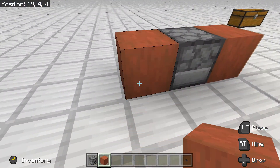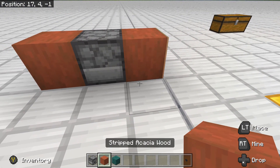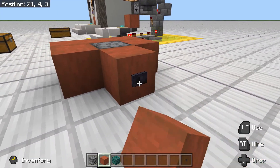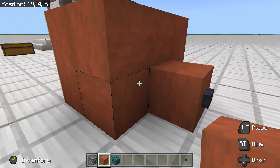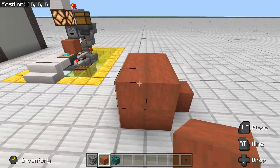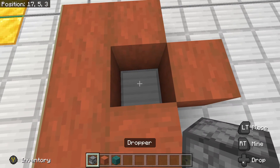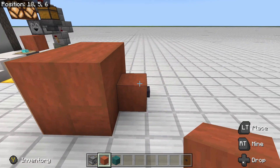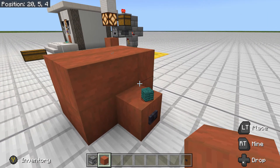Yeah, there was a block behind it. So let's go ahead and place this here and our button. Now we're getting our items out the side. So if we enclose this, what do we get? The item goes up. Does it go through two sets of blocks? It does.